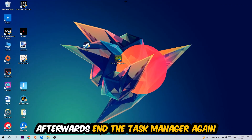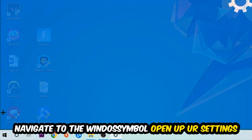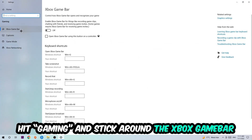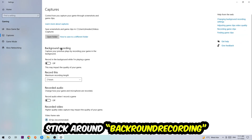Afterwards, navigate to the bottom left corner, click the Windows symbol, open up Settings, and hit Gaming. Stick around the Xbox Game Bar and turn this off, because the Xbox Game Bar doesn't really come with any benefit — it only impacts your performance negatively.